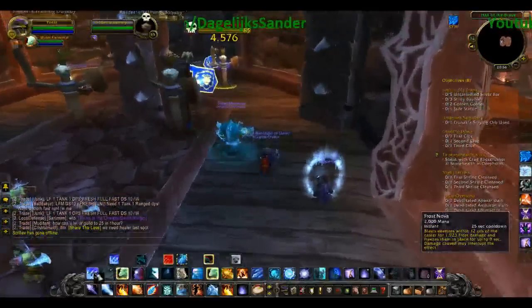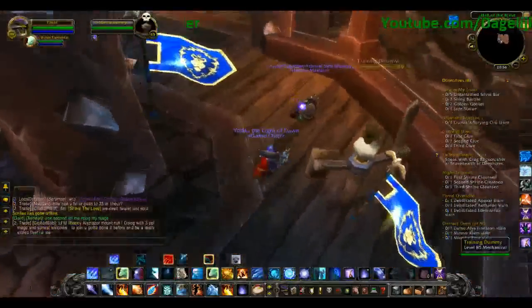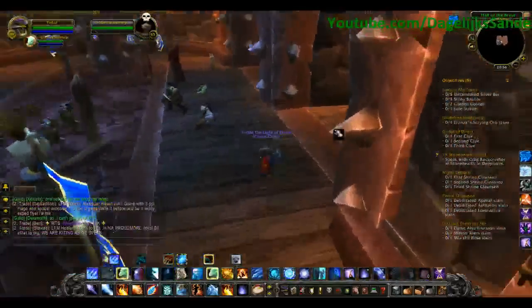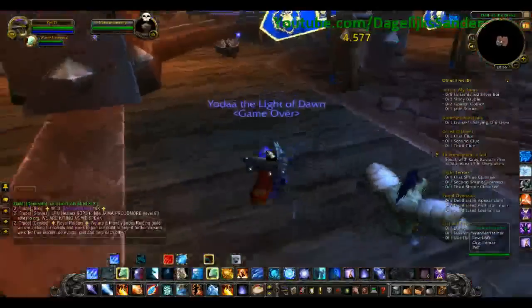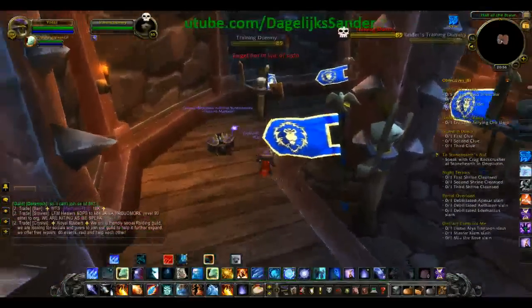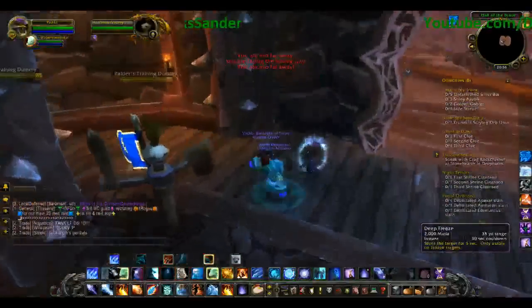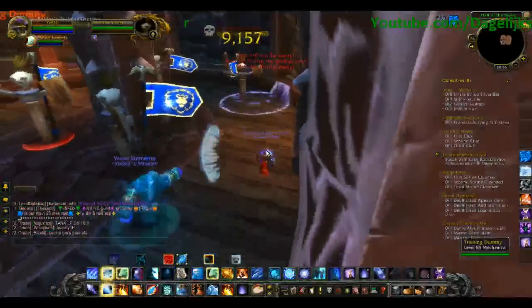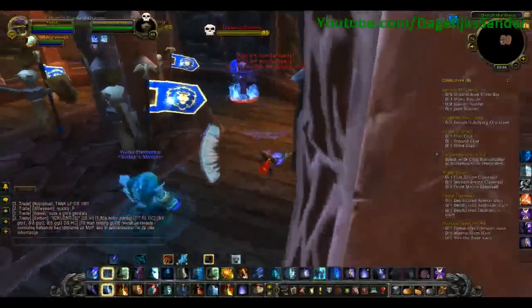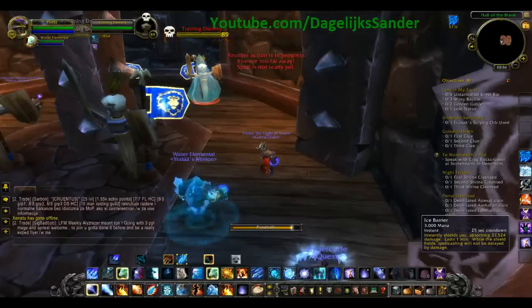Always keep your distance from the target — that's really important about mages. If you don't do it, you're dead, I promise you. So: Nova from your pet, defreeze, Ice Lance a few times, and then keep Frostbolting.